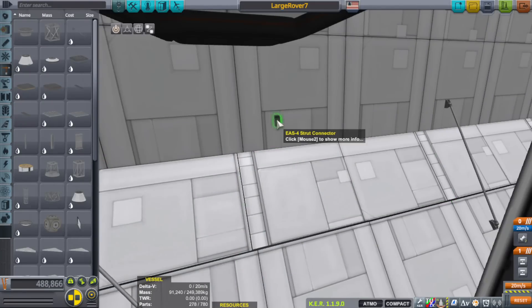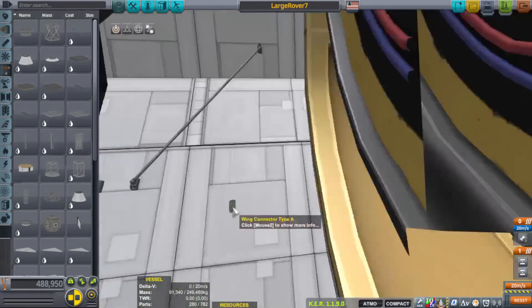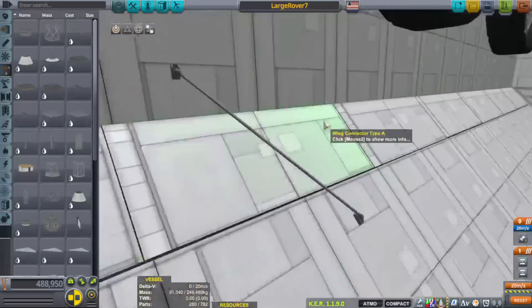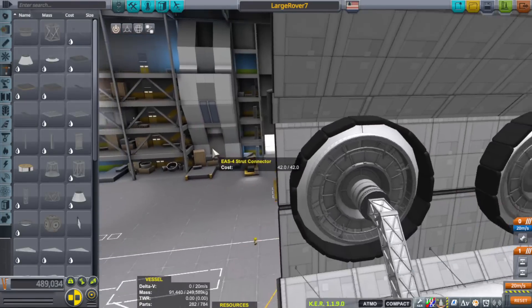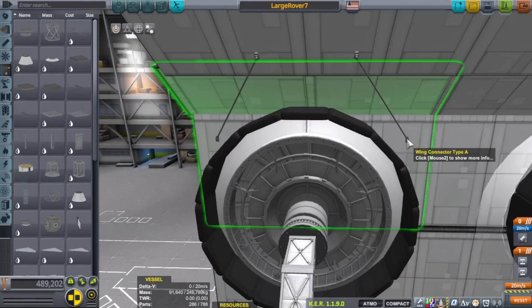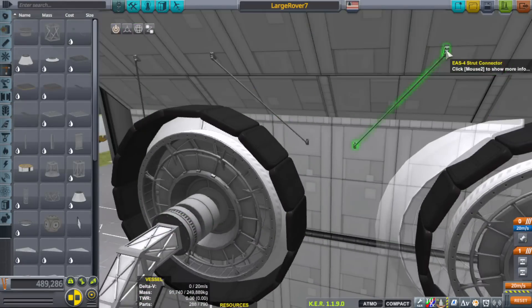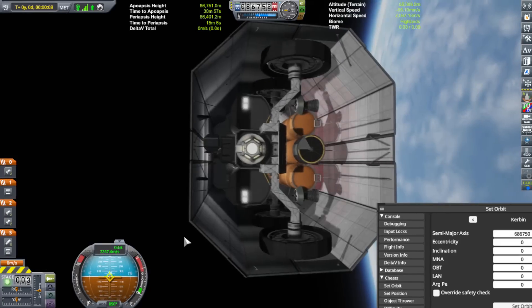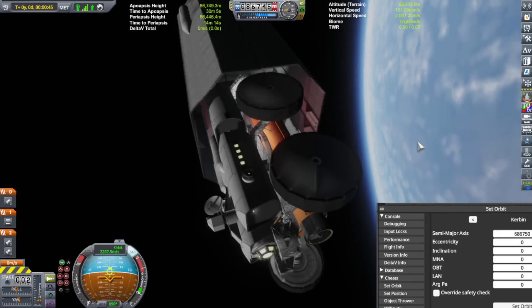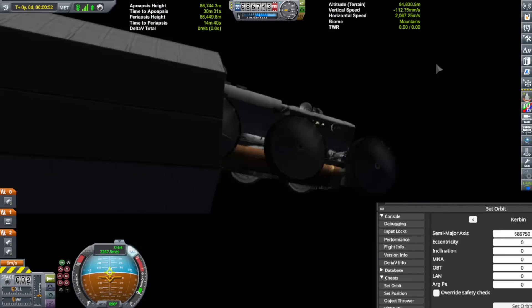Now I know what you newer players are saying — use auto strut! Unfortunately, auto strut doesn't attach to certain things too well. All of these wing panels you see here are auto strutted, but without added struts the whole structure tends to wobble. It's just the nature of the beast. Auto strut is not a be-all fix-all — you're still gonna need old-fashioned struts for certain things. Write that down. I'm trying to teach you something here.